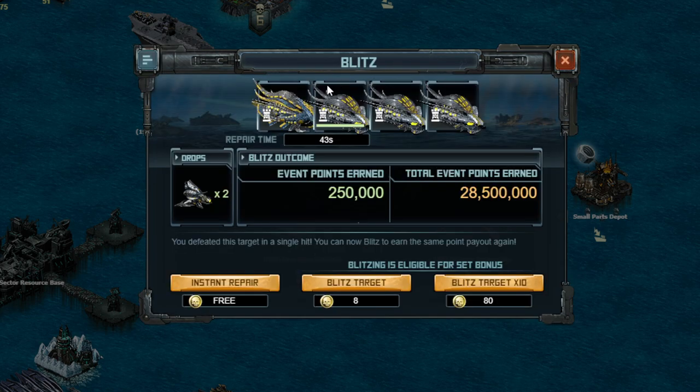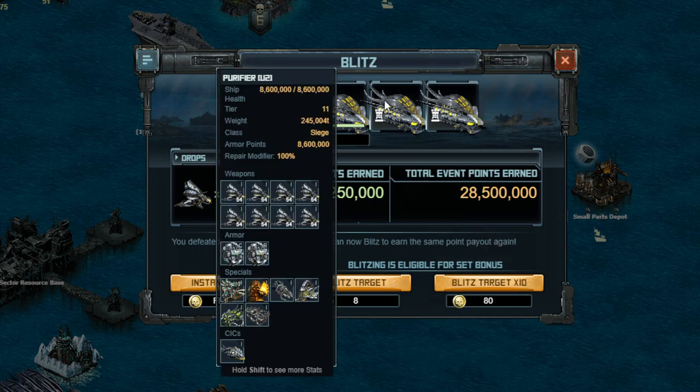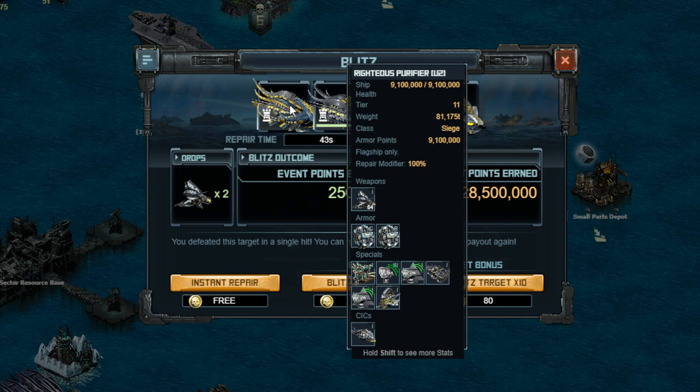That is 43 seconds of damage, so one of those short-range guys targeted ship 2 for whatever reason. The back three ships are all built the same: U3, U2, and X1 — I did all that with tokens. The flagship is at U2 and is the evade build. You need about 75% to 80% evade on this flagship before the CICs are calculated to have everything miss. It also has no weapons, so keep that in mind.